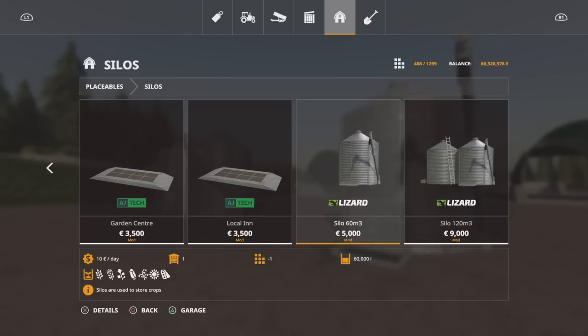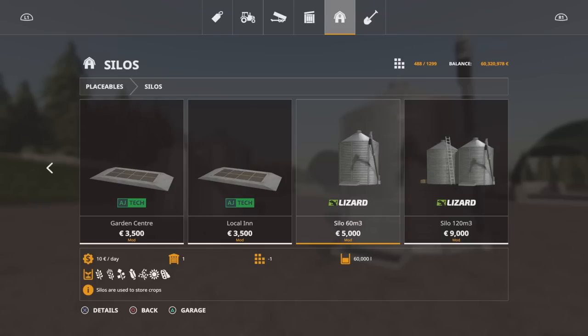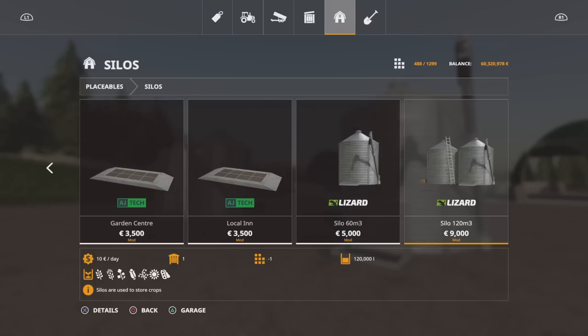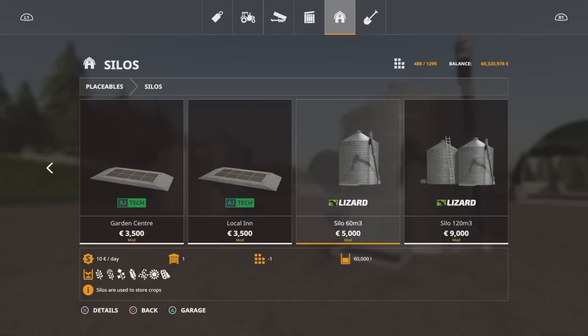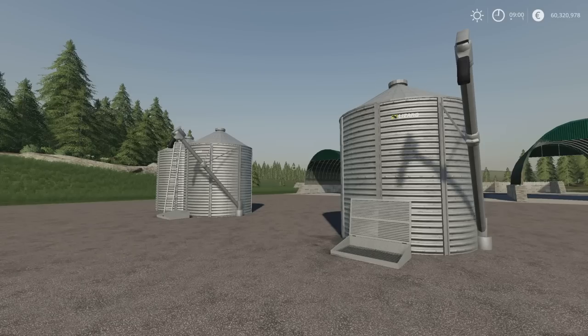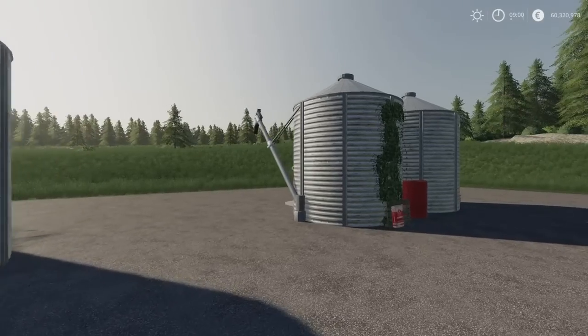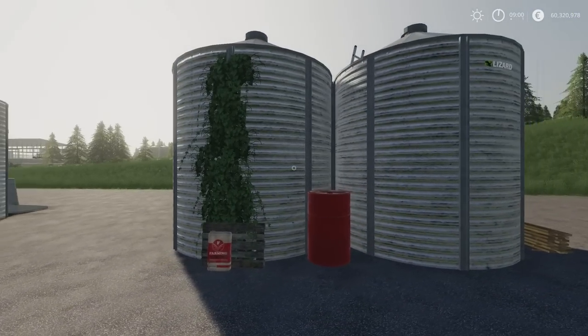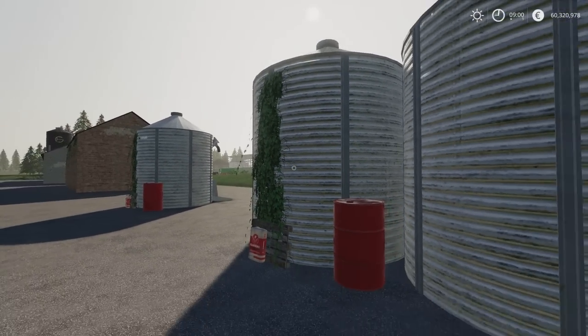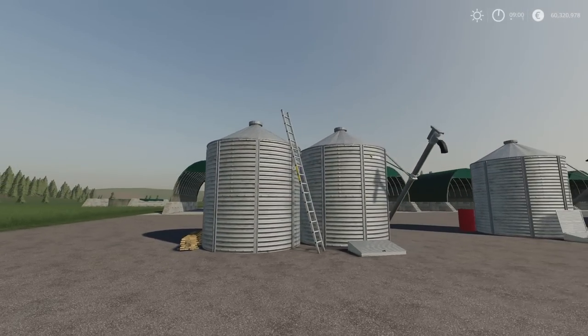The 60,000 litre silo is 5 grand and the 120,000 litre one is only 9 grand — so not even double the price for double the capacity. They're not multifruit, they're standard crop types. But for the capacity and the price, not a bad deal. Nicely made — and a mod's not a mod without ivy, is it? Both by Sphinx.